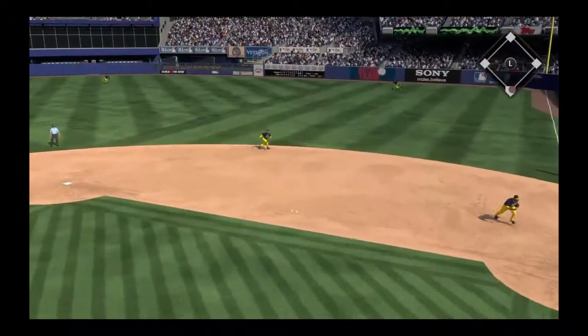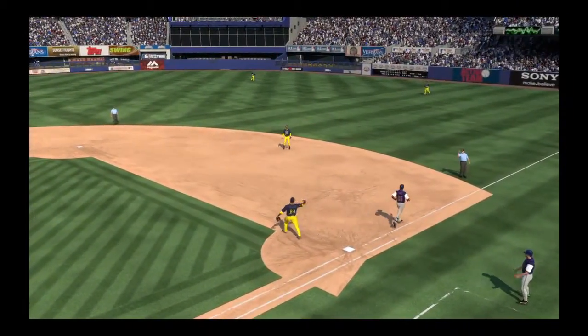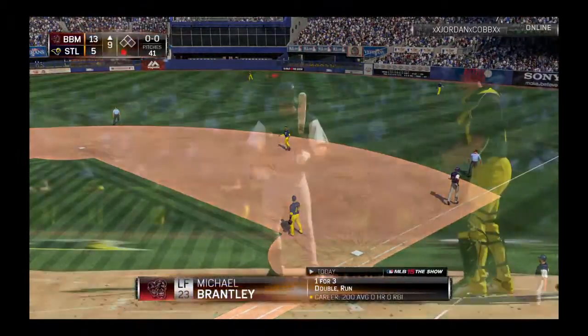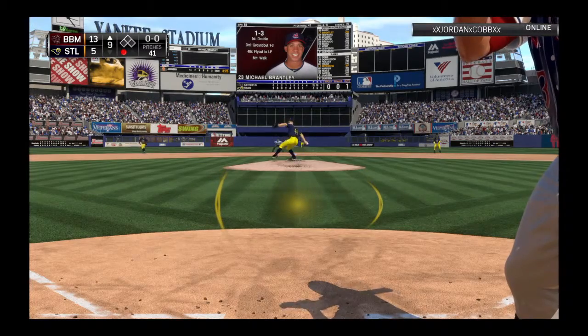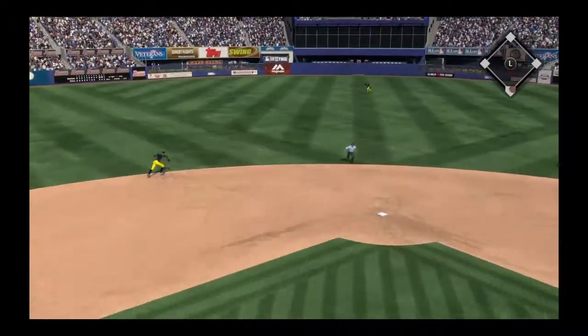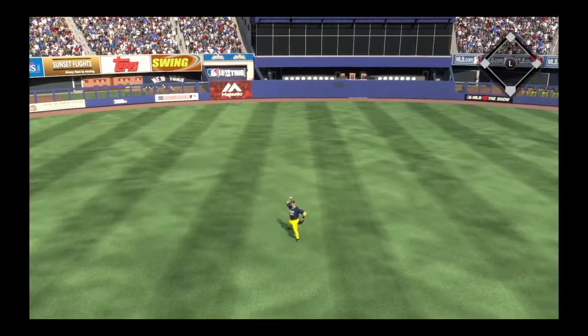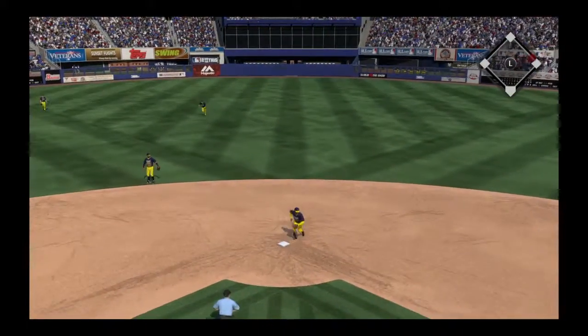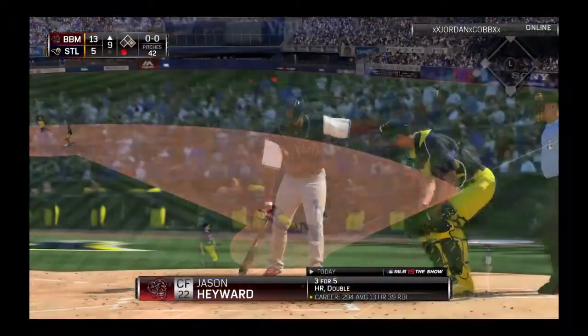It's a two-run shot here for Ioannis Cespedes as they've widened this lead to eight now. Throw on to first and they're finally able to get on the board here. There's one away. Now the first pitch — he shoots this one on into center field for a base hit, and no chance on the throw here as he reaches first easily.